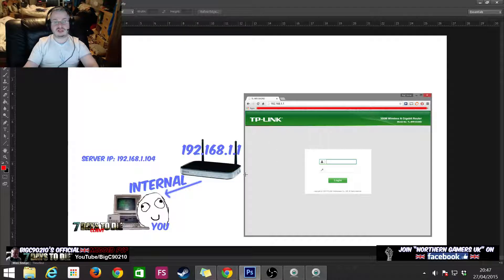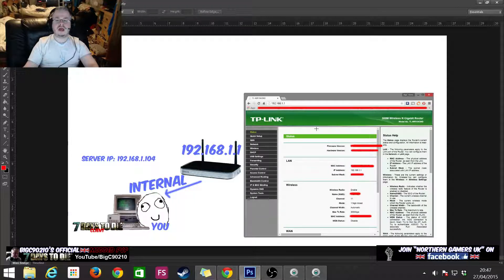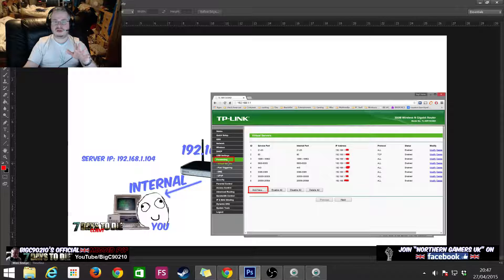Routers have their own little website that you can log into to control them. Once you're logged in, your router's interface may look different — mine is a TP-Link, yours might be a D-Link, Virgin Super Hub, or whatever. If you don't see many options, there will be an advanced settings button somewhere. Virgin Super Hubs and BT Home Hubs only give you a few options to begin with, but press the advanced settings button and look for something called 'Forwarding.'